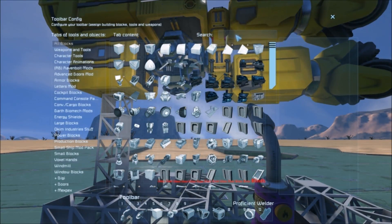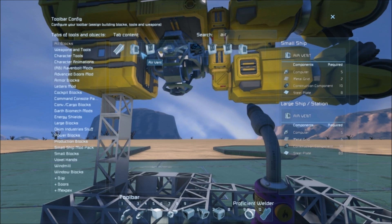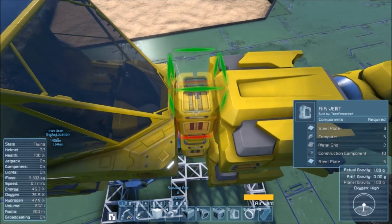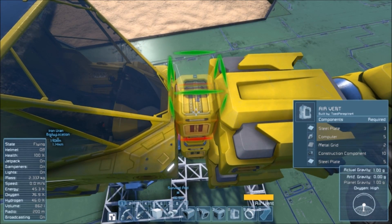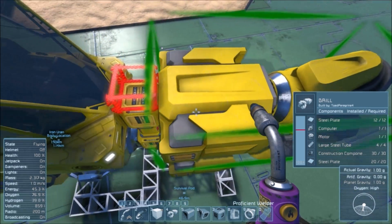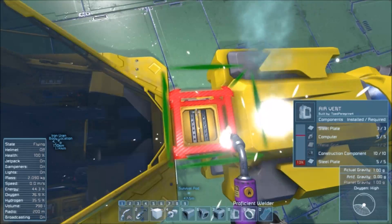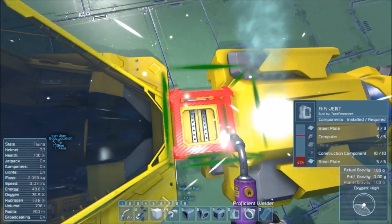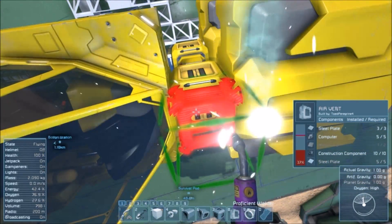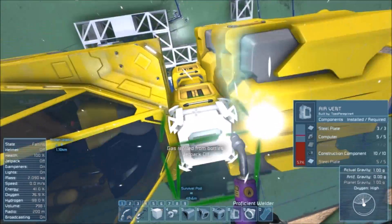Now we do actually need an air vent in this guy so that way we can breathe — because breathing's kind of nice. Oh, this guy looks different — why is the frame red? That's kind of crazy. It's still red. Am I using one that's supposed to be modded? No — it turned white.